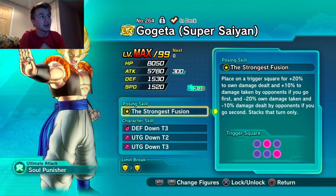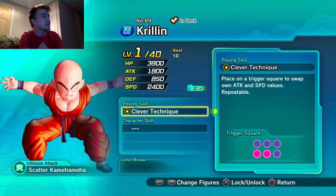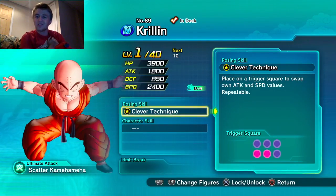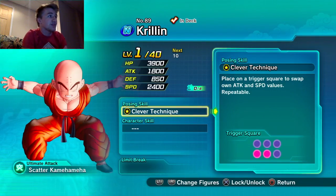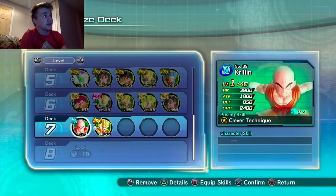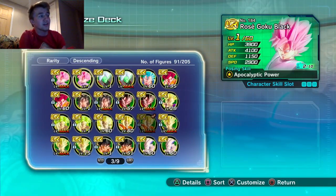Put Gogeta smack dab center on trigger square one in the middle, and you can hide Krillin behind him. Krillin does swap his attack and speed values, so put him center and hide him in the back.